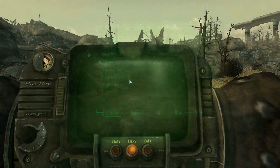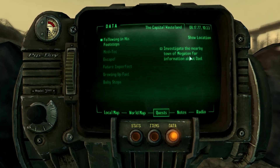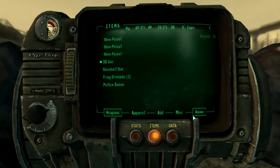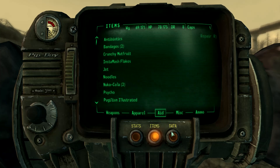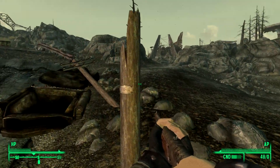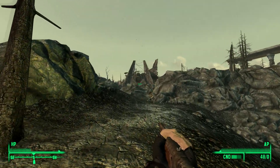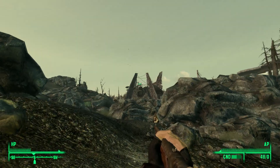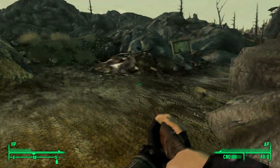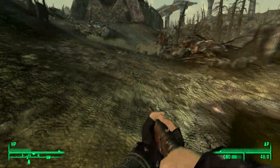We're heading towards, as our quest tracker says, Megaton. Following in Dad's footsteps — investigate the nearby town of Megaton for information about Dad. That is on the world map as we can see right here. That over there is Megaton. You know why it's named like that? Megaton? There's a wonderful little puddle of slightly reduced graphics water — sorry, I had to do that. I have the max render distances though.